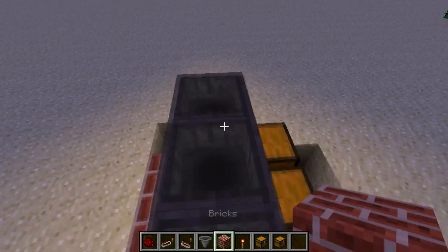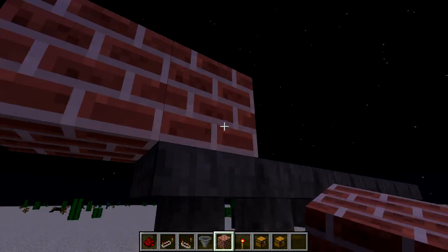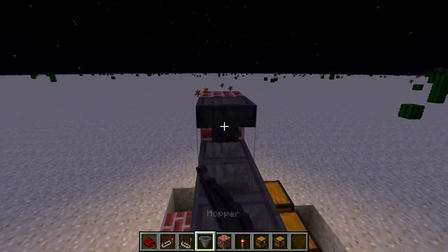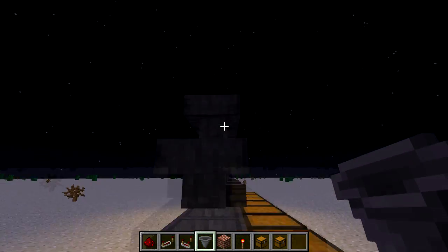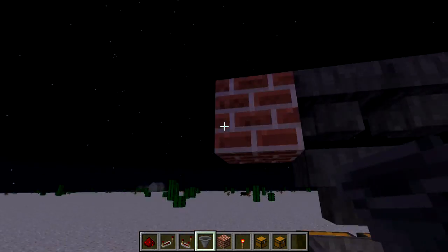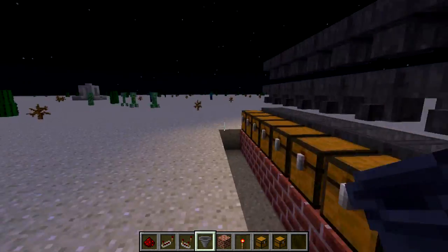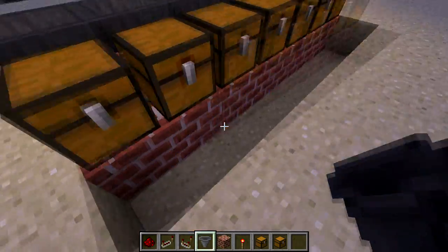Now take your material of choice and go like this, then place the hoppers going into the material of your choice. Make sure they go across like that and don't go into those. Once you've got that, you need to add one on the end here — this is where the items will go in, this will be the one where the cycle starts.